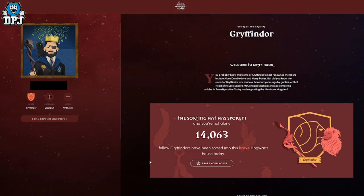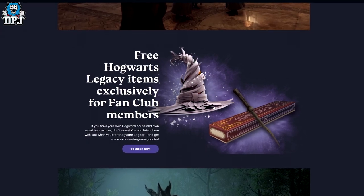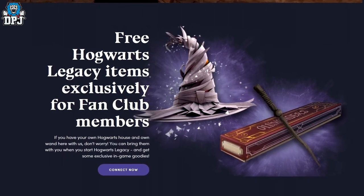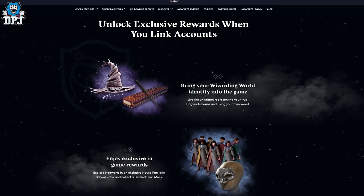On this site you can also do the same for your wand as well as your Patronus. And it gets even better — you can go ahead and create a Warner Brothers account, then link the two together. What you have here in regards to your house, your wand and your Patronus, I believe will be transferred over into the game, and you'll also get some in-game bonuses at the same time.